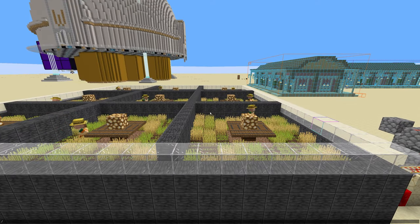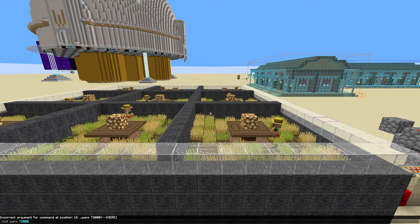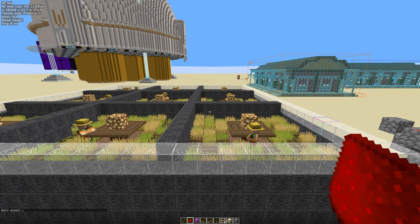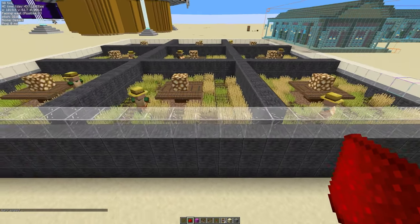Hit the T key to open your chat, then forward slash, then type in 'tick', then space, then type in 'warp'. Press the W key and hit the tab key — that will fill it in for you — then space, and then enter how many ticks you want to warp for. Now 72,000 is three Minecraft days, which is actually one hour of real life time. It's the one I most commonly use. But if you want to do multiple hours, you can just multiply that 72,000 figure. Hit enter and away we go.